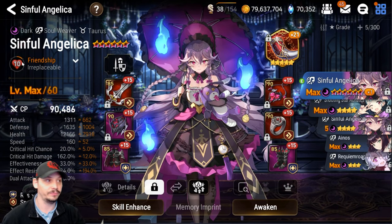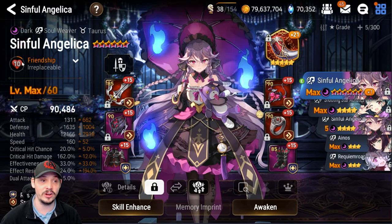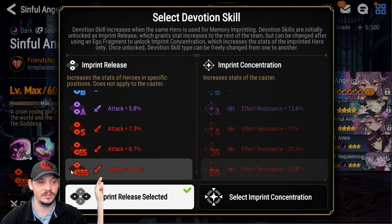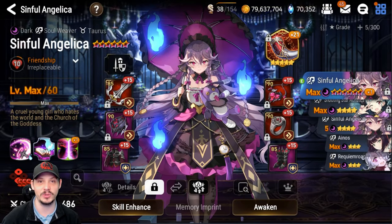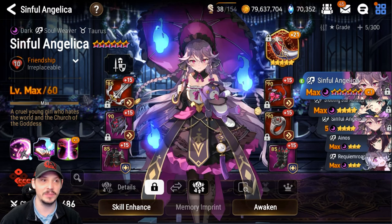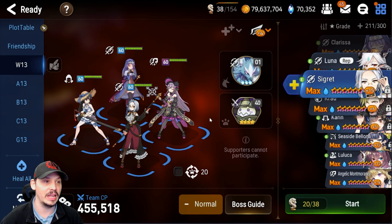Typically she never stayed alive long enough to use it again, but there were a few times she did. That's the only reason she's mulled — otherwise you can get away with just six-starring and max-imprinting her. Keep in mind with max imprint, you cannot use the Effect Resistance imprint because you need that 10.2% attack percent on Clarissa.